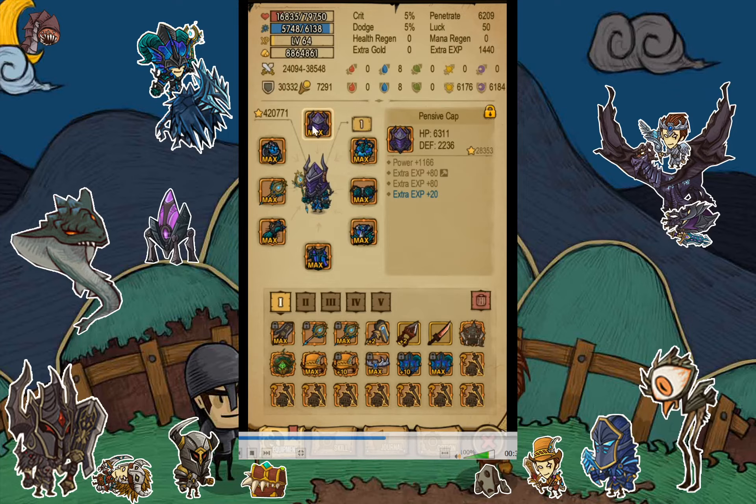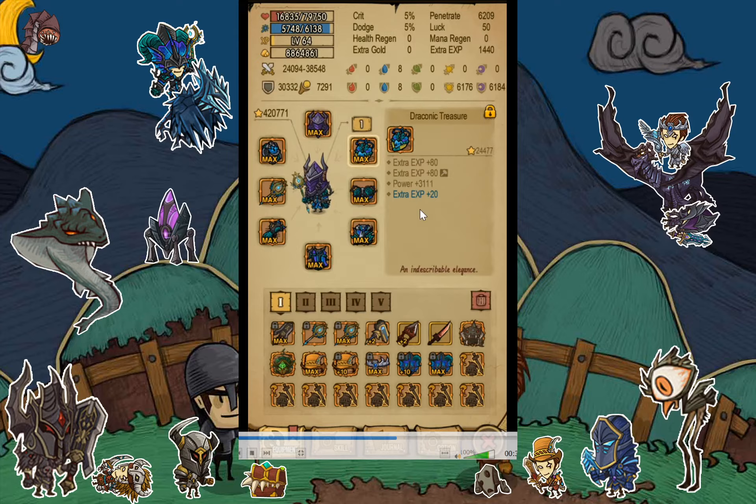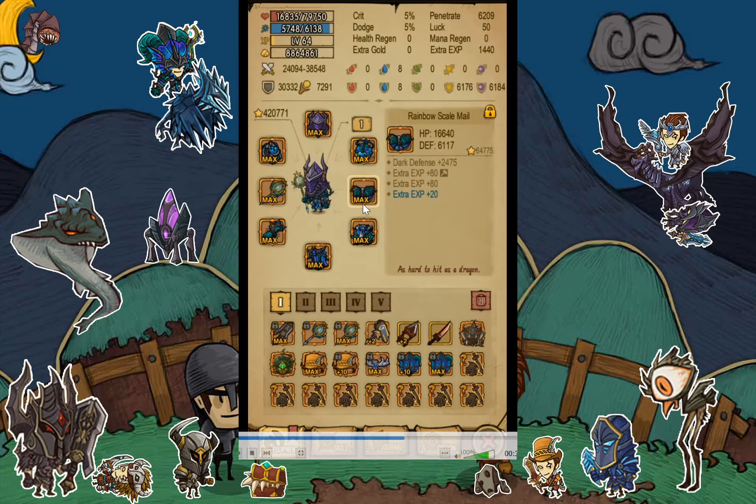Keep in mind this gear is plus 15 upgraded, so at plus zero you won't have these values. At base I think the max natural stat is around plus 20, though I don't remember the exact base stats. Regardless, every piece of the gear — even the weapon — has these three perfect extra XP stats.